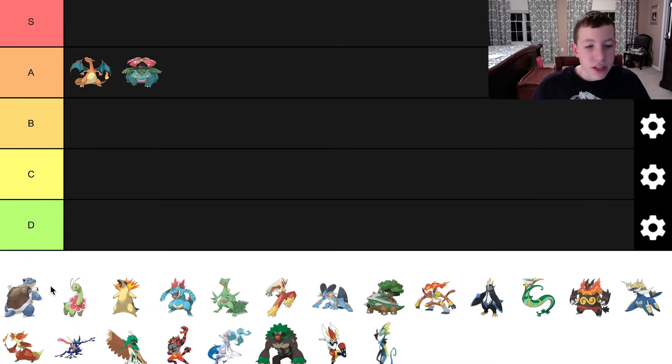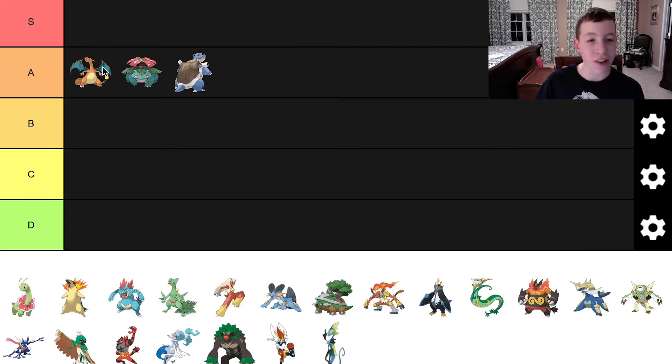Next we have Blastoise. Blastoise is simple in my opinion, but really good too. I love the unique idea, and I love the big jaw and different color. Overall, I think it's a great evolution for Squirtle too. I love the huge shell and how its arms, legs, tail, and head are all coming out of this shell — that looks cool. I think Blastoise is a great Pokemon. So all the Kanto starters get A tier. They're all definitely great Pokemon.